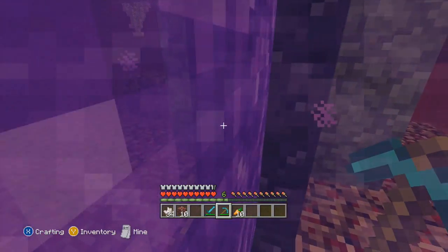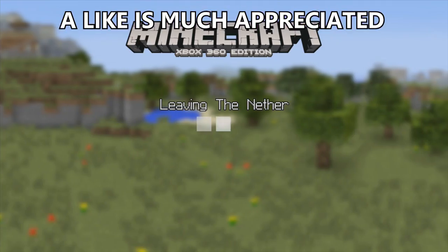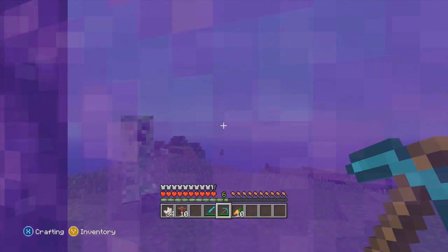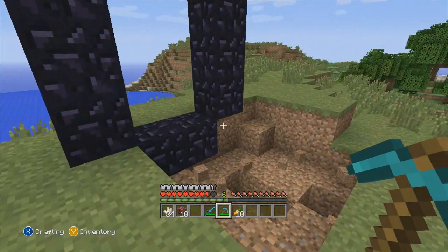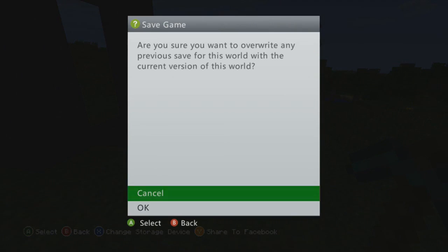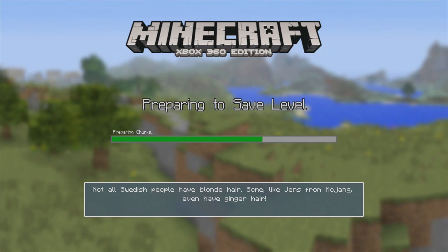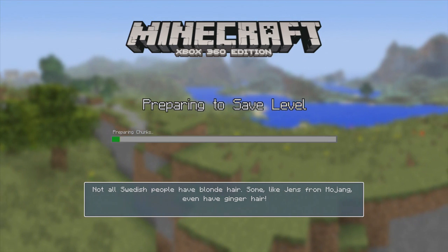So I go back through the nether portal, and then once I'm in there I want to save and quit. I'll do it in just one second — oh my gosh, that's a creeper. Okay, so I just save and quit. I'm gonna save game... and I'll come back once I'm on the main menu and show you what to do.